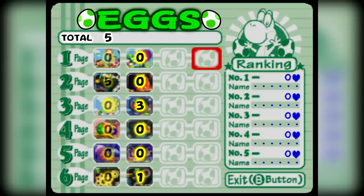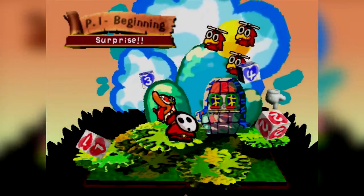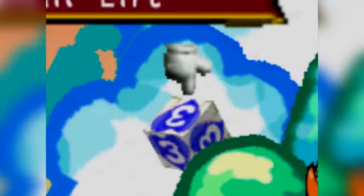We've now completed the second row, and once again we had a couple of issues. Page 3-2 required 3 eggs to beat the boss and 6-2 required 1 egg to get the key, bringing the total to 4 eggs for this row — which is an improvement over the first one, but still isn't that zero I want.